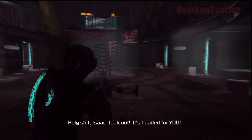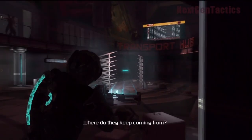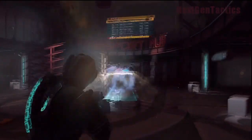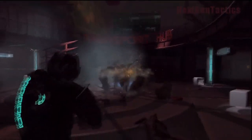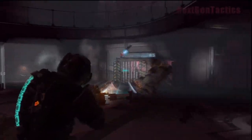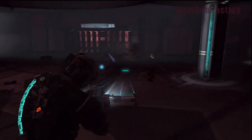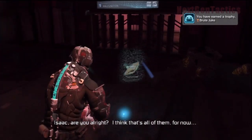Maybe we're going to use the Line Gun. Let's see. Okay, so there's the Brute right there, and I'm using the Line Gun. You can use the Plasma Cutter. Basically, shoot him up in the shoulders, where it's yellow, and avoid him as he's coming across. Because we have the fully upgraded Line Gun, it's easy as pie. Brute Juke, right there.